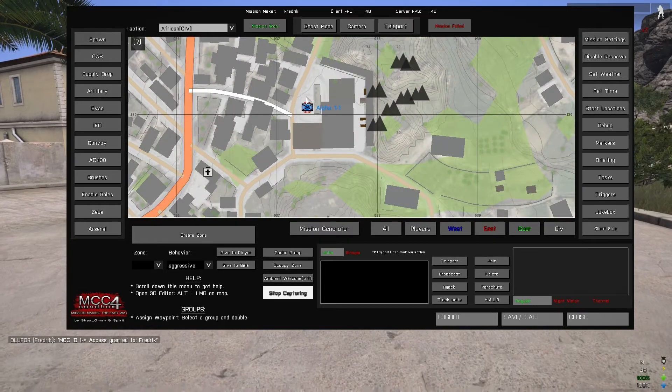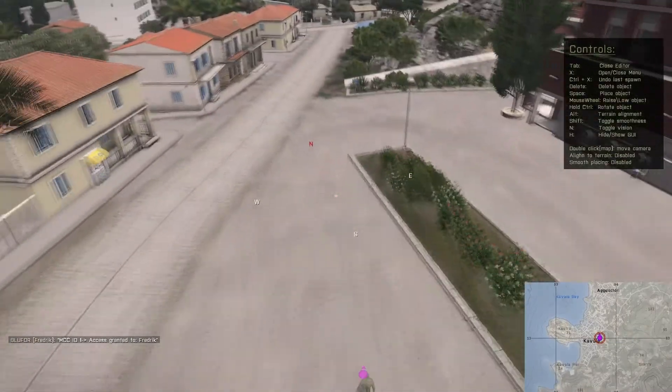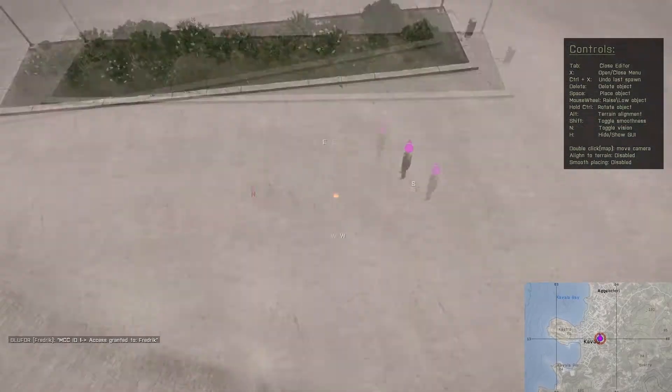I go down a bit and Alt-Left-click with the mouse, hit the 3D editor up. There you can see my guy standing there.